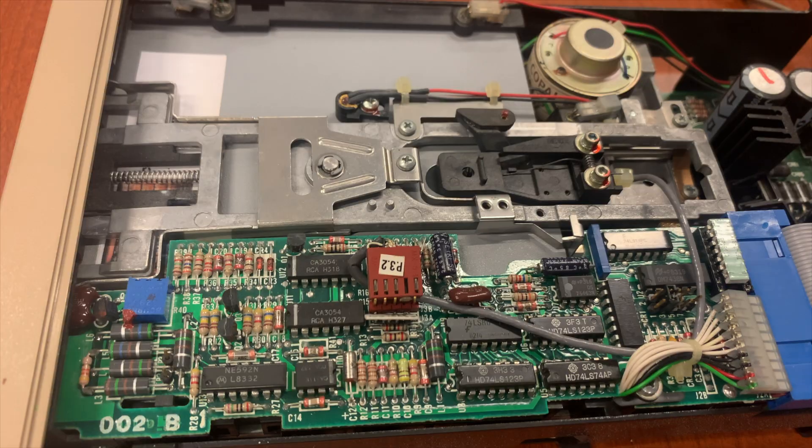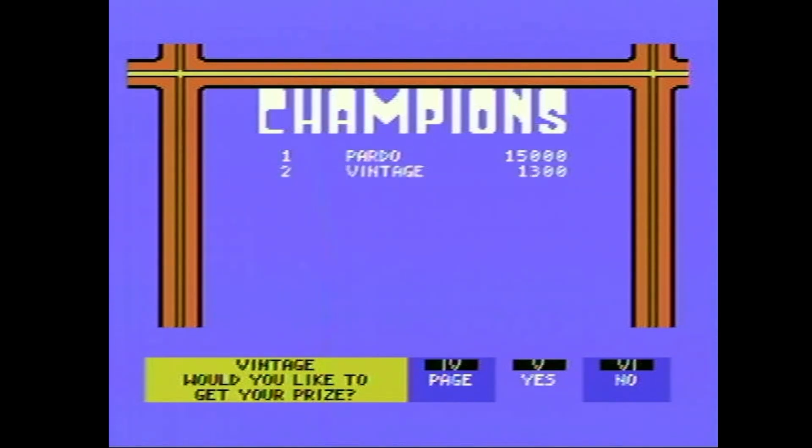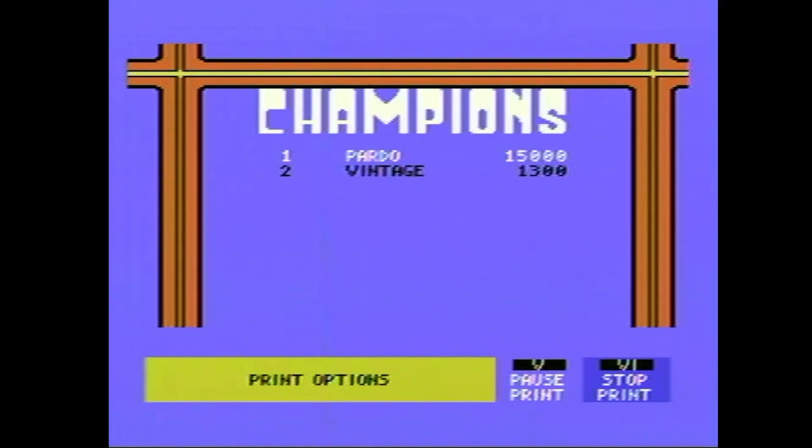The disc drive is reading again — not sure what it's going to do next. I want to get my prize — I didn't know there was a prize involved! Put a sheet of paper into the printer so that the top is near the printer head, then press done. Our printer is not currently functional, even though it's providing power to the system. Now I'm super sad — I want to know what it prints out as your prize. I'm going to have to get a full replacement kit of the ribbon and everything for the printer just so I can get my Jeopardy prize.